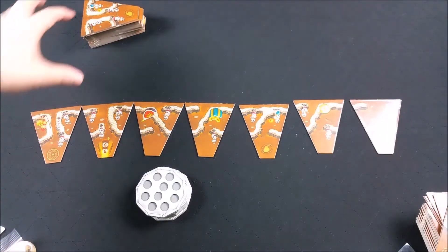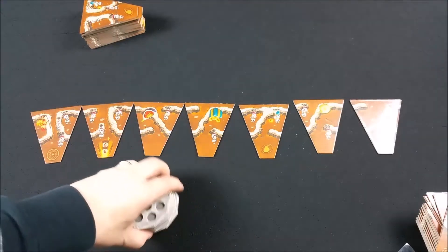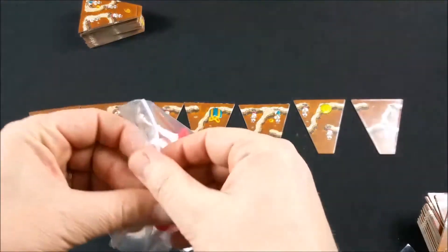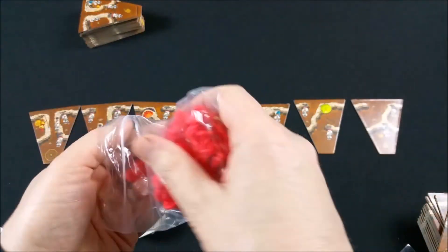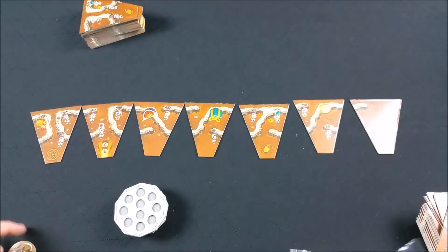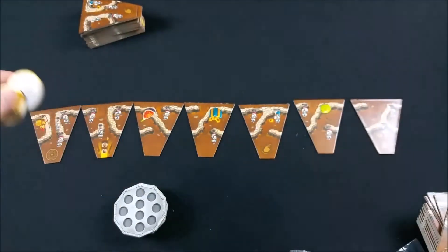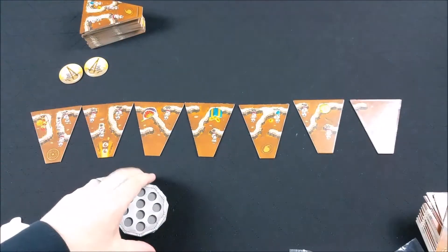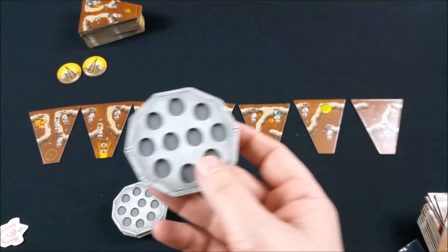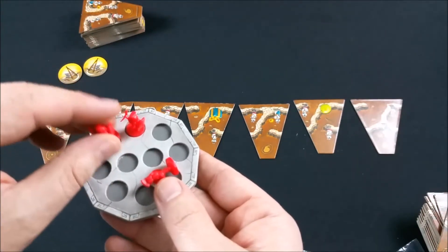On va y retrouver des tuiles comme ceci, avec des petits emplacements. On va devoir construire une fourmilière. On va voir aussi dans le jeu des fourmis rouges comme ceci, un jeton premier joueur et deux petits jetons architectes. En début de partie, chaque joueur reçoit ce petit emplacement pour sa fourmilière, avec cinq petites fourmis rouges pour commencer.